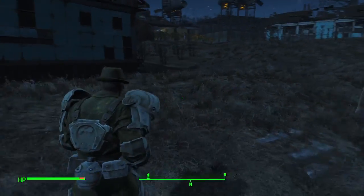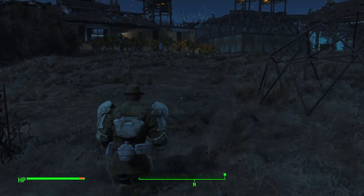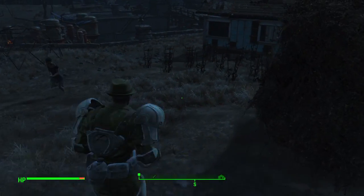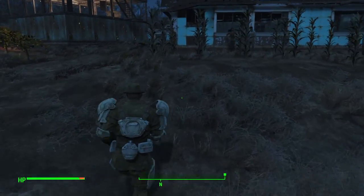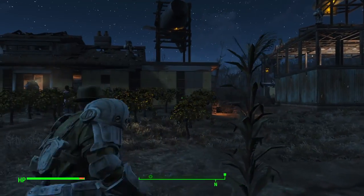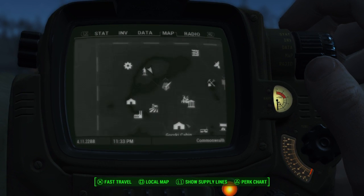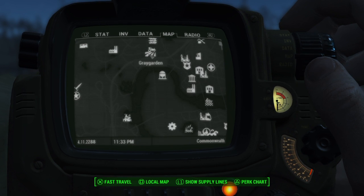You will also need, when you start out, a supply of mutfruit — I don't know if they call it mutt fruit or mute fruit — but you'll need those. You'll need potatoes, which I'll show you where you can find those easily. And then corn. Let me just pull up my Pip-Boy here. You've got Sanctuary Hills, and we go down here to Gray Garden.